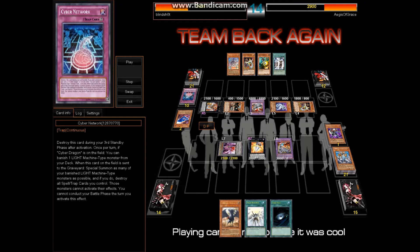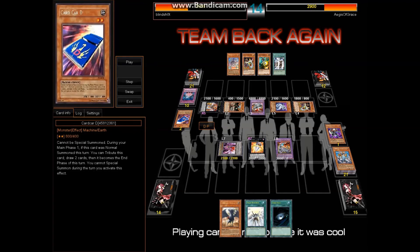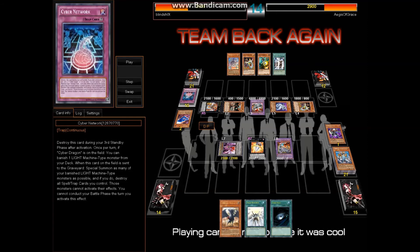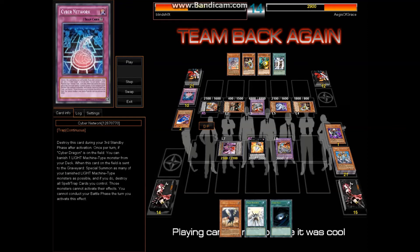Learn something new here. It's similar to when people don't read the last sentence of Evilswarm Exciton Knight — you nuke the field and then just keep attacking and wonder why you didn't take damage. I'm like, read the last sentence of the card, man. This is an example of Yu-Gi-Oh being a learning process — nobody is really a master of this game, everybody makes mistakes.